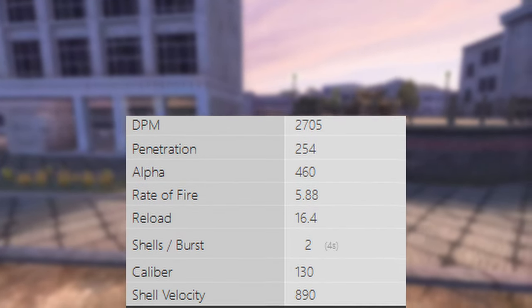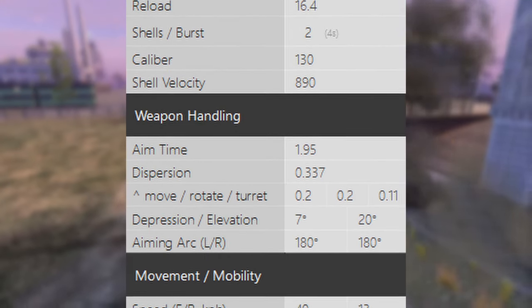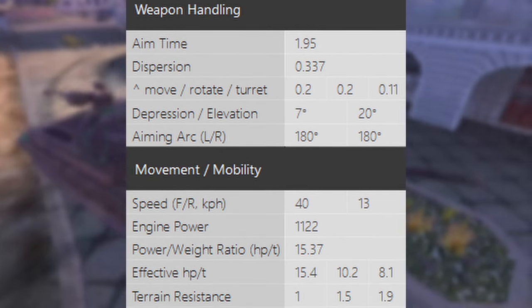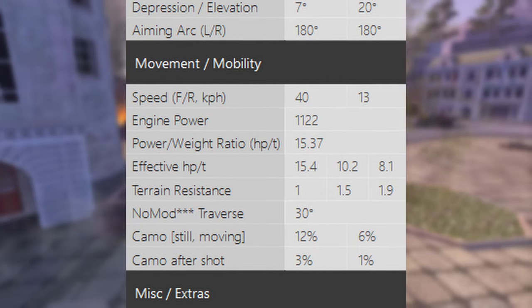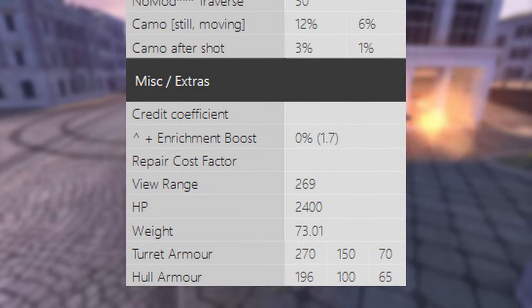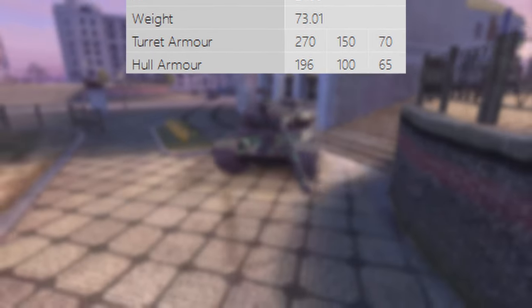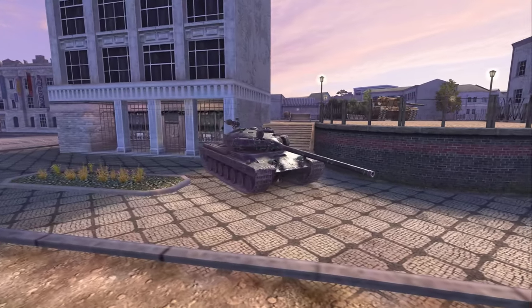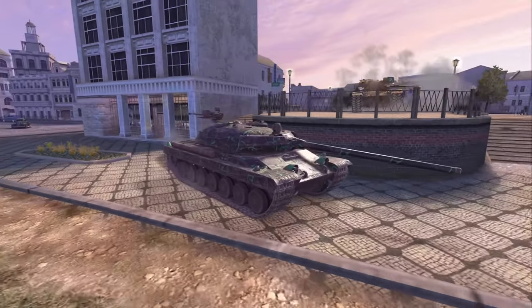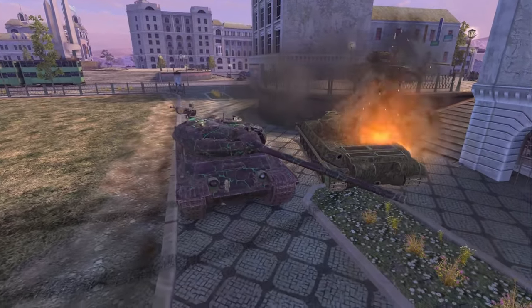Let's have a look at the stats, and I want you to actually look at them too. Tell me down in the comments what all of these stats mean to you — what can the vehicle do, what can it not do? Because no matter how much I tell you about statistics, if you don't start understanding and learning them yourself, you will never get good at the game. So pause the video, write your comment, especially if you don't have the vehicle yet, think about how it could be played, and then we're going to look at the armor, and then I'm going to play it later.